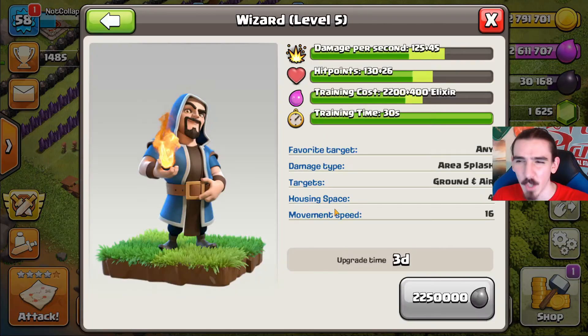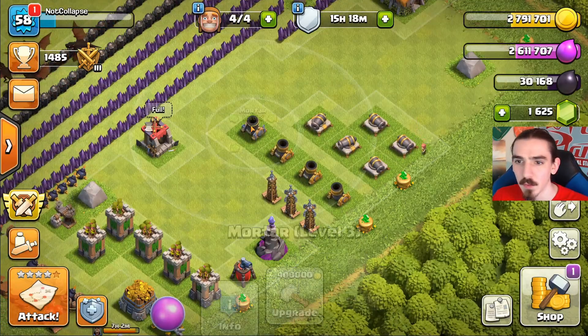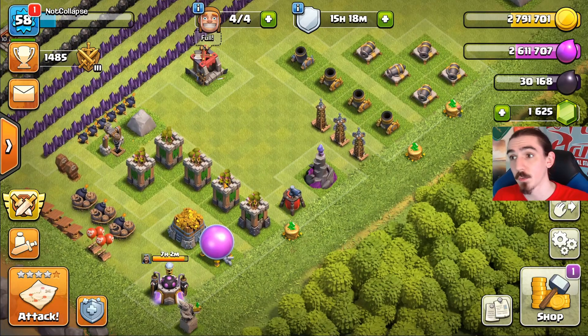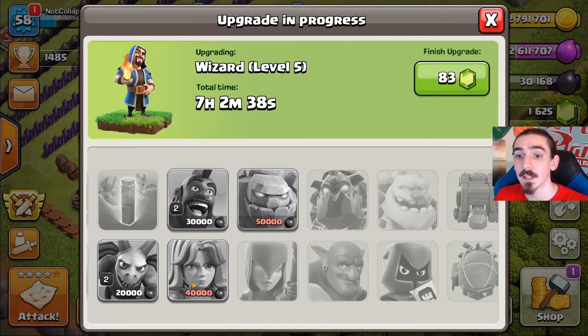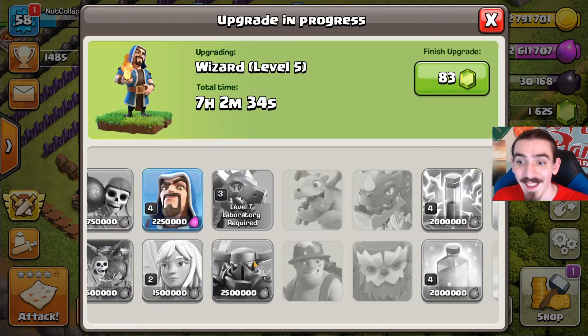The laboratory was still going so I didn't have to do anything there. We caught up a couple of the other buildings. Today what we need to get done is spend a ton of loot. Dark elixir doesn't really matter right now because all dark elixir is going to go into the laboratory. I still have a lot of things left to do in the laboratory as far as elixir and dark elixir go.